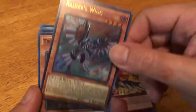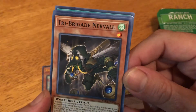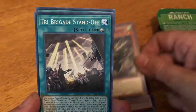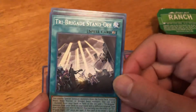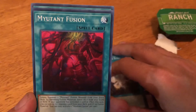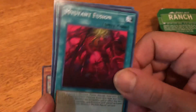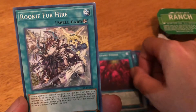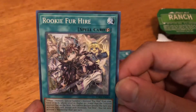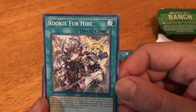I don't know if I'm supposed to be excited — these aren't the cards I have. Tri-Brigade Nervall — a win card. Tri-Brigade Standoff, spell card. Mutant Fusion — by banishing fusion materials. And my last card: Rookie for Hire — wait, there's a monster card. Okay, so I got a rookie card.